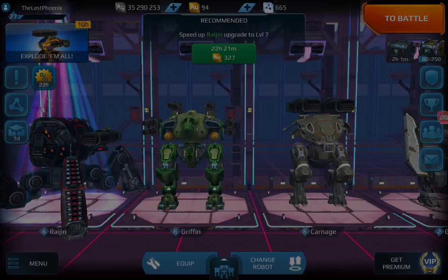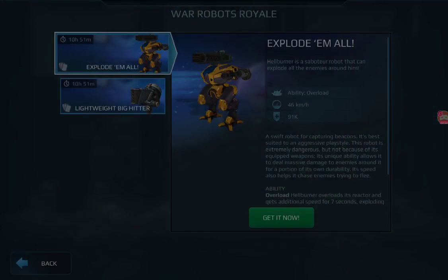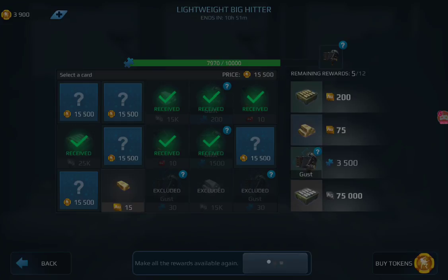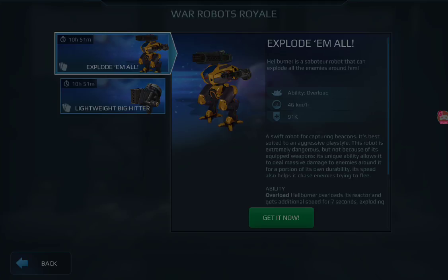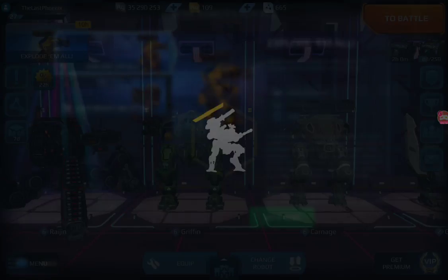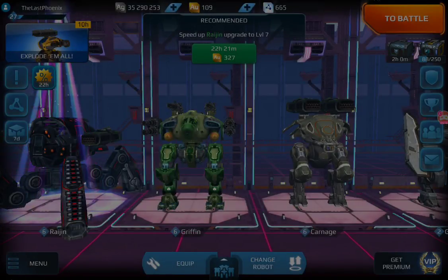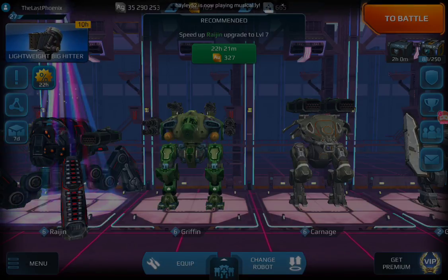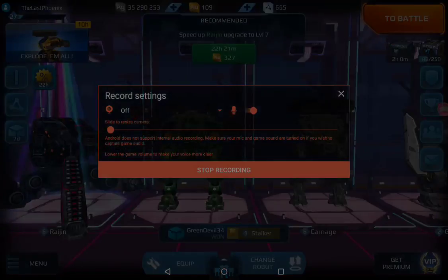15 gold, not bad. I'm gonna pick one randomly. 15 gold — flip! You're kidding me, right? I need more components for the Gust. Anyways guys, that's how you can be Spider-Man with this spider robot named Raijin. See you guys next time!